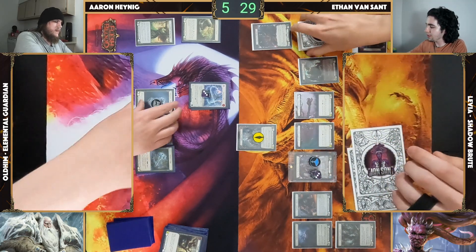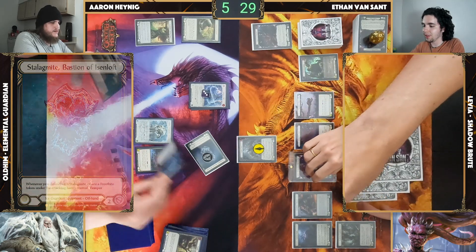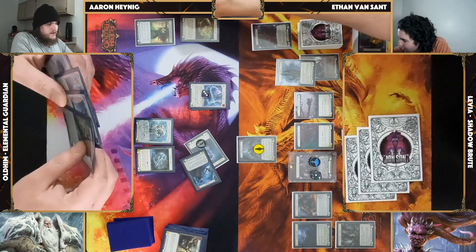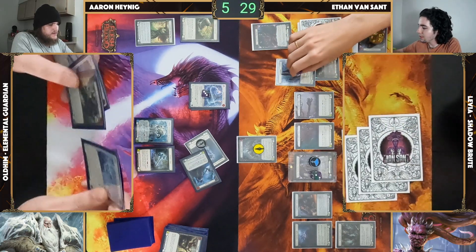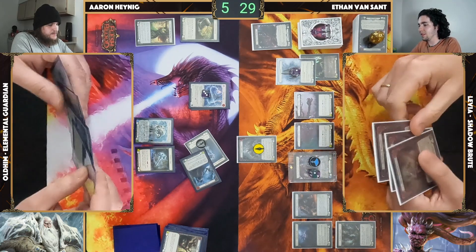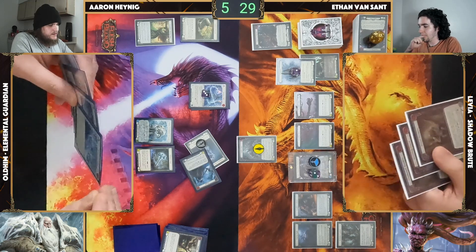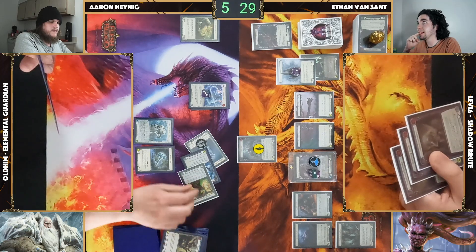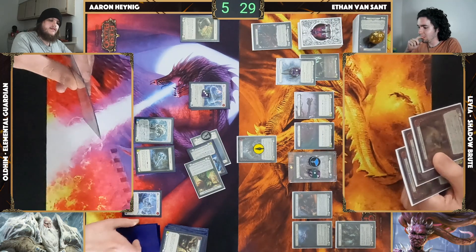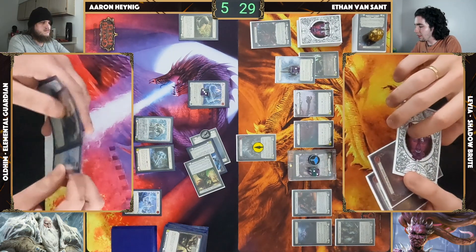One Howl here. Spend one Howl — this is coming in for nine with its own buff. I'm going to gain a frostbite. Move to React — Pulse on Oldhim! Mildly annoying, but I do have the resources.